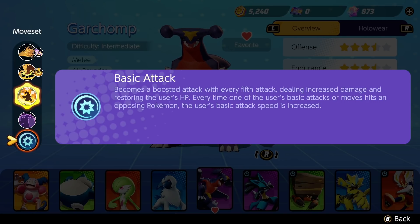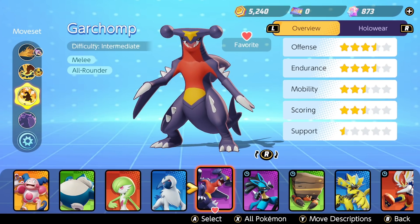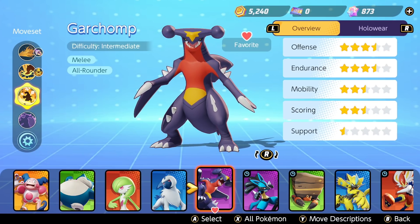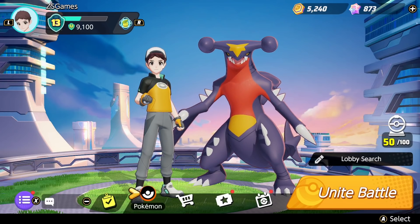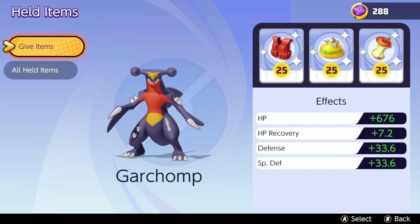I tried Garchomp out and wasn't great, so I'm basically redoing this episode after losing pretty badly. I did some research — he's ranked pretty low, E tier on a lot of lists. I think the site was Ranked Boost, which lists him as E tier and recommends a specific move combo.